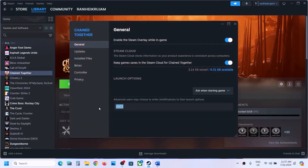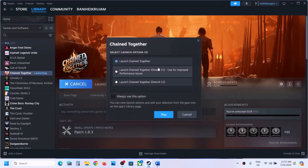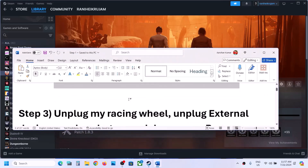If that doesn't work, you can remove this from the launch options and click Play. When you click Play it will ask you to select DirectX 11 or DirectX 12. You can try DirectX 11 first and click Play. If that does not work, try DirectX 12 and check which one works for you.